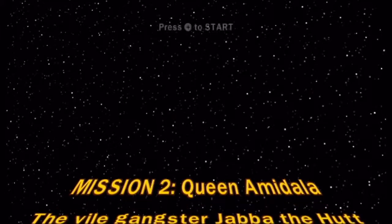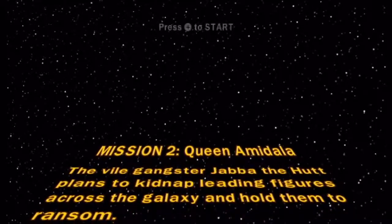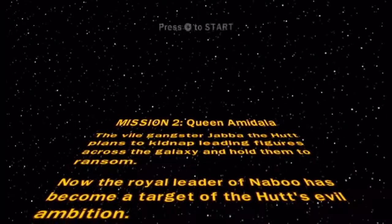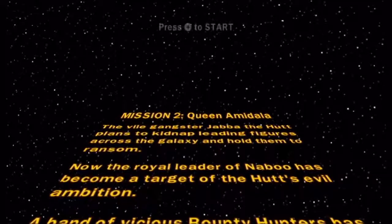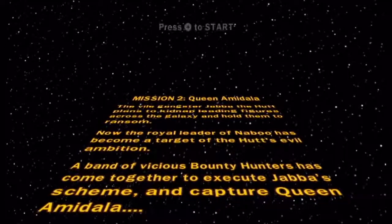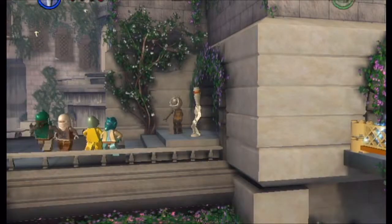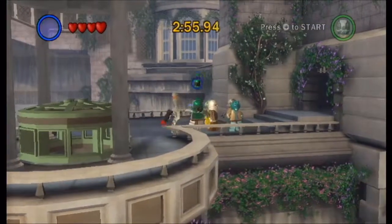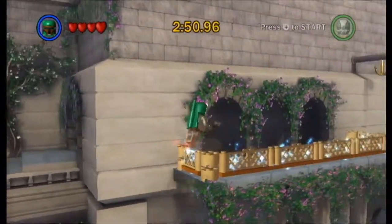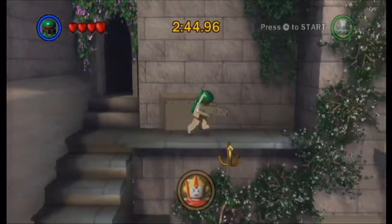Mission 2: Queen Amidala. Yeah, we don't get her as Padme - maybe we get her as the Queen. Some of these paragraphs are the same, others are different. Now the royal leader of Naboo has become a target of the Hutt's evil ambition. I wanted to see if I could make this shortcut, but I sort of messed it up. I mean, I still get up there, but I still wasted time anyway - not as much compared to climbing all the way up, but still.